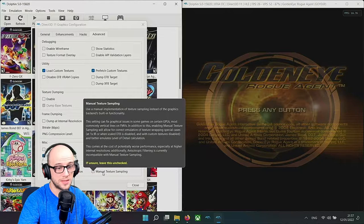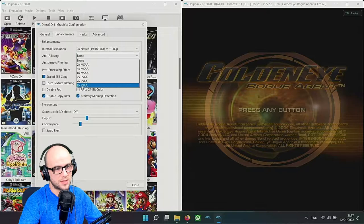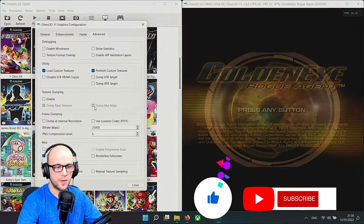I have noticed that using manual texture sampling does give quite a performance dip. It even says there: 'this comes at the cost of potentially worse performance, especially at higher internal resolutions.' Additionally, anisotropic filtering is currently incompatible with manual texture sampling - if you use anisotropic filtering, set it down to 1x as the smallest possible, otherwise it will cause problems.